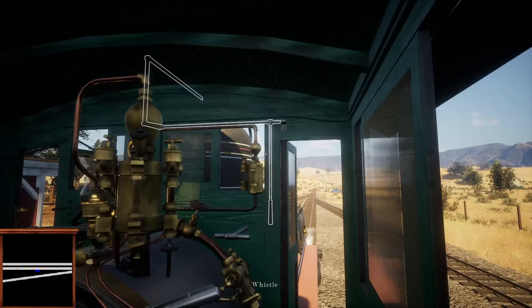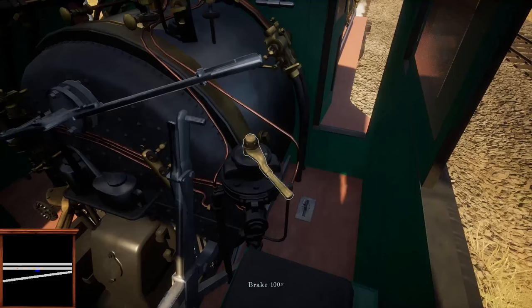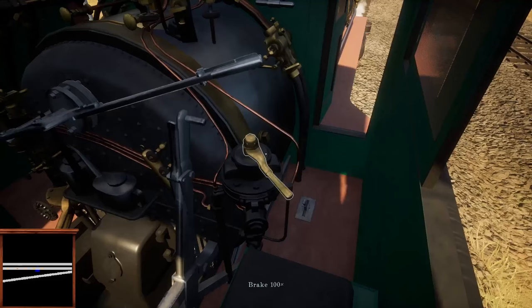I'm going to take us around the little loop of track we have here at the convention level, and we're going to experience what it's like to be an engineer and the sights and sounds of the locomotive. But first things first — the air is dumped so we better recharge that. That's all set up. Cylinder drains are open, so let's highball.